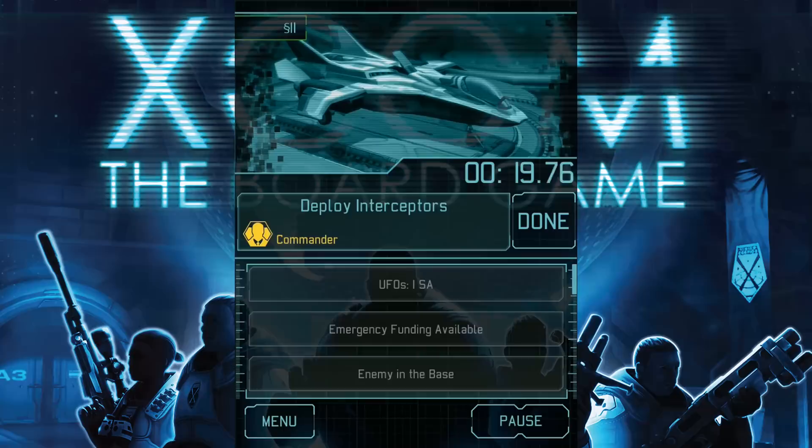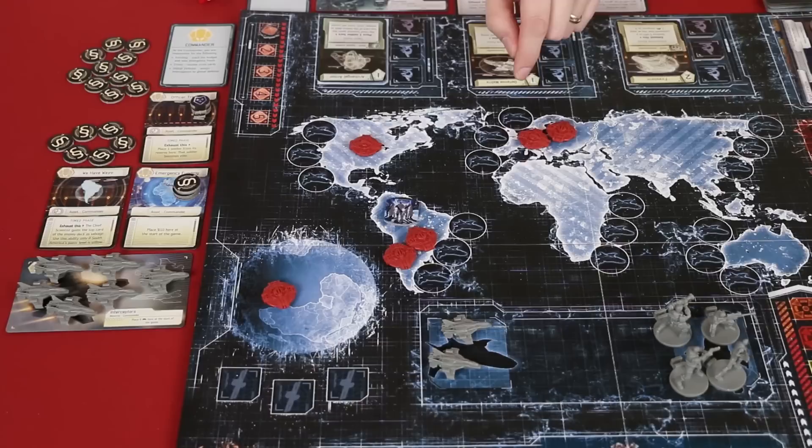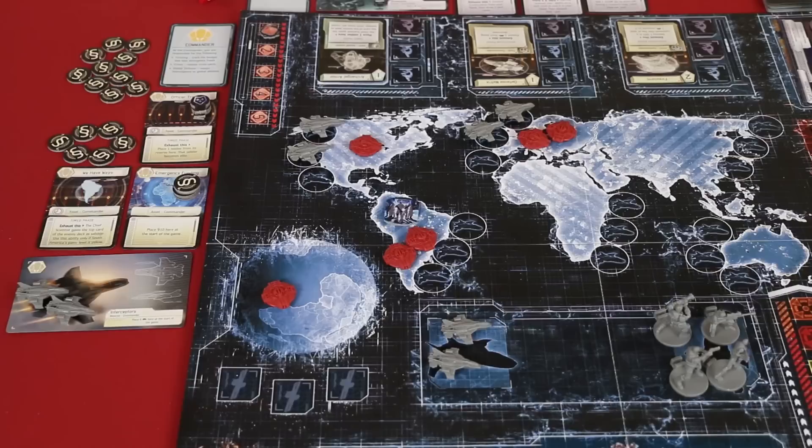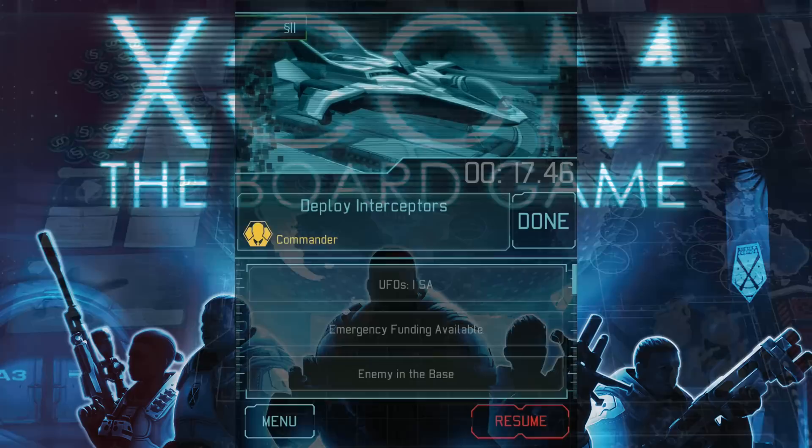And now it's time to deploy interceptors, and this is the job of the commander, who at a cost of one credit each may assign up to three interceptors to each of the different continents. These will be used to fight the UFOs at those locations during the resolution phase. Right now we can see there are no threats in Australia, Asia, and Africa, but some could appear there later. This commander has decided to put two interceptors in Europe and two in North America, leaving South America, where our headquarters are, undefended. But the players have a plan, and we'll see that in just a moment. Do keep in mind, you do not place interceptors into orbit — these spaces are for satellites, and we'll see that in a moment.